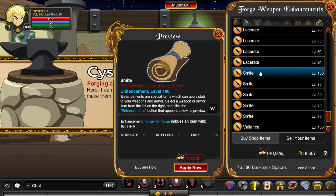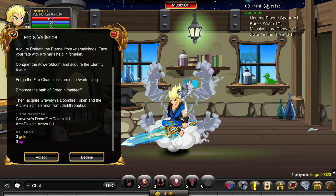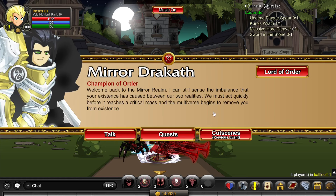Next we're going to unlock Heroes Valiance. To unlock Valiance you need Rank 10 Blacksmithing, Level 100, and completion of the Lord of Order quest. To complete Lord of Order, go to Slash Join Battle Off, click on the NPC over there, click on Lord of Order Quests, and complete pretty much all those quests.